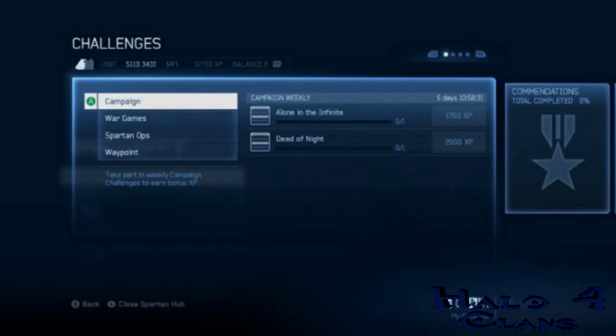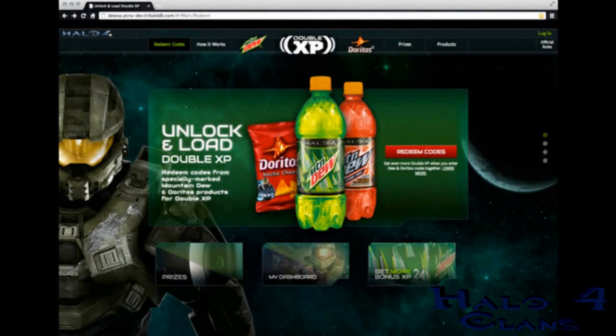Now we go to challenges. Challenges have expanded in Halo 4 — not only do we have daily content but also weekly and monthly content, giving players ample time to complete different challenges at various difficulty levels. Campaign has two weekly challenges. War Games has two daily challenges, two weekly challenges, and one monthly challenge. Spartan Ops has six challenges, plus Waypoint-exclusive daily challenges for War Games. Also big news — there is a Halo 4 double XP promotion, and I'm definitely buying Mountain Dew before Halo 4 to get double XP, similar to Modern Warfare 3's Doritos and Mountain Dew promotion.